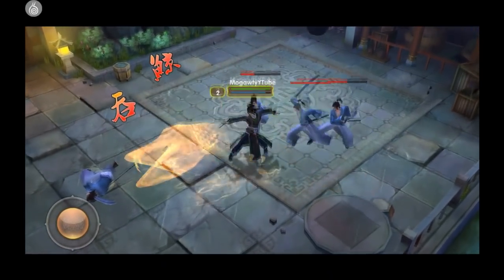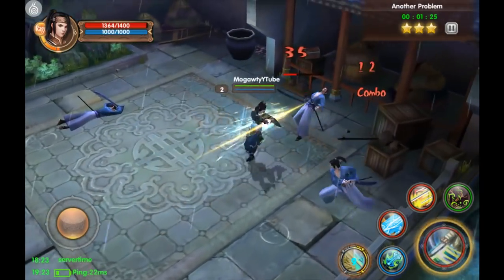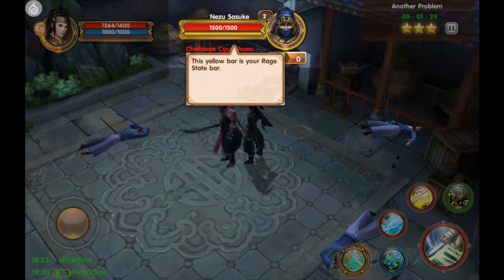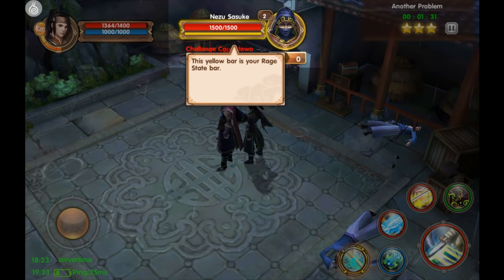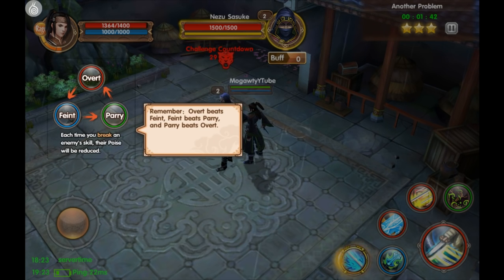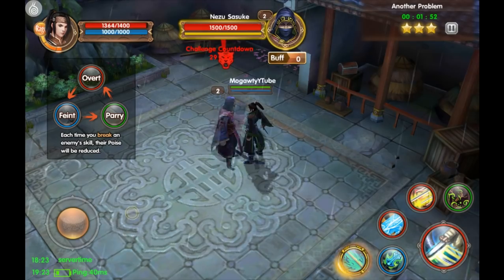Well, that was the rage thing there — I don't know what the overt thing does. This yellow bar is your rage state bar; the target cannot be affected by control skills while it has rage state. So rage state would be like the parry meter in Taichi Panda. Remember: overt beats faint, faint beats parry, and parry beats overt — so it's like a triangle thing, like elements.